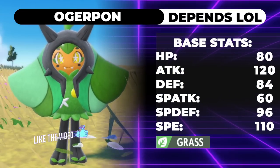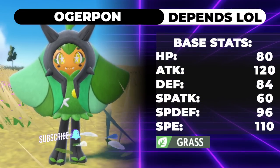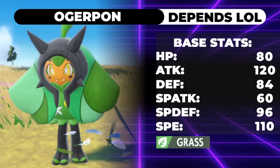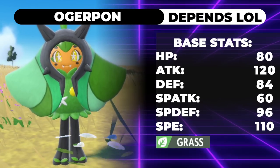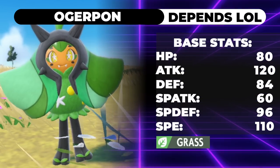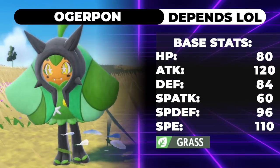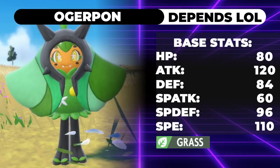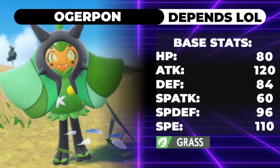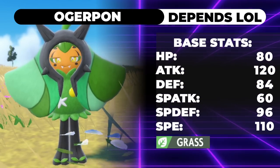Ogerpon is the best Pokémon to drop in the DLC. We have Pheasantipity, Okie Dokie Monkey, Door — no, it's Ogerpon. Ogerpon is definitely the best, so we're going to do an Ogerpon moveset today. It's actually four movesets, because if you don't know, Ogerpon has four different forms it can take depending on the mask that it wears.